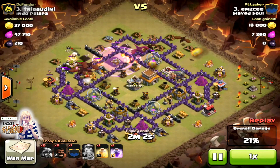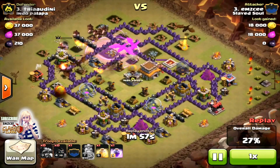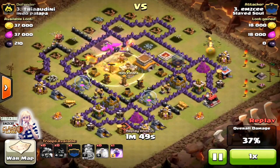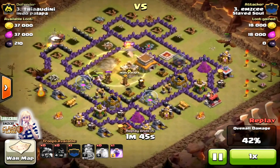My main point here why I've used Hogliders is to destroy his air defense before I deploy my Balloons. So since the upper top is cleared already, I dropped my Hogliders to go straight on the center to clear his defense, especially his air defense.